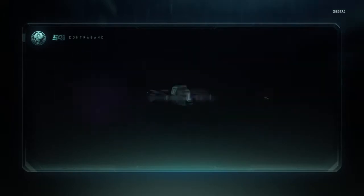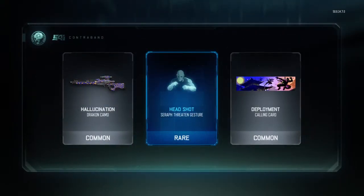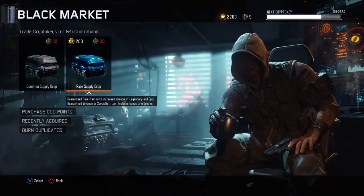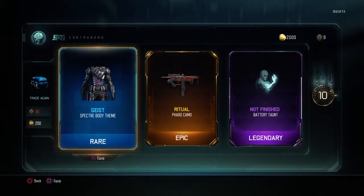Let's see what we get: common, rare, common — yeah, it's okay. We got the Geist, the specter, the ritual, Pharaoh camel, and a legendary — not-finished battery taunt.